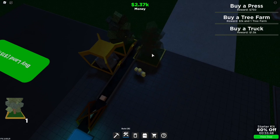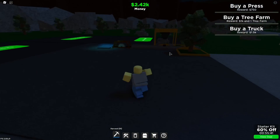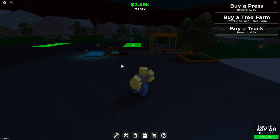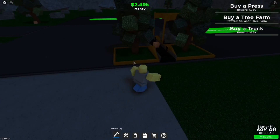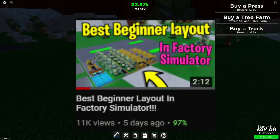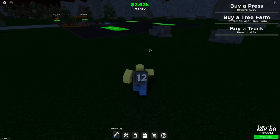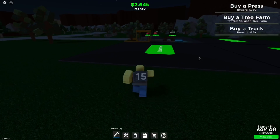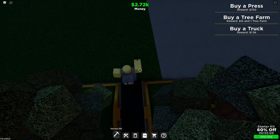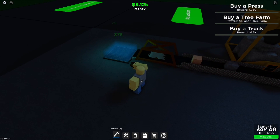Now it says buy a press, buy a truck — which is 100k — and buy a tree farm. I don't have quite enough for the press yet. While I grind, you can manually mine rocks and put them on the conveyor to sell, but if you don't want to do that just go watch a YouTube video while you wait. This is a complete beginner's guide on how to play without game passes. I do have enough to buy the press now so I'll do that.